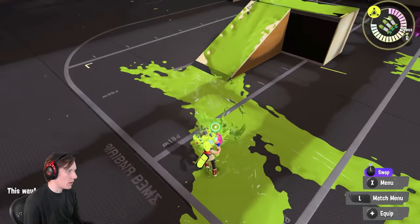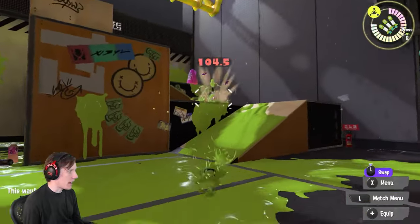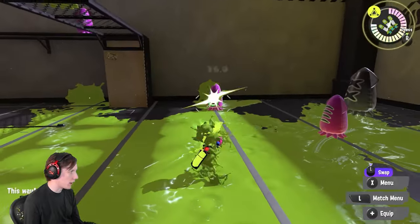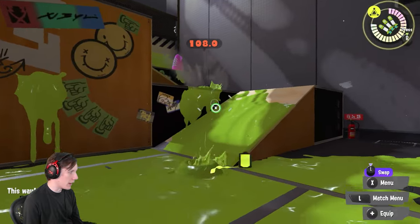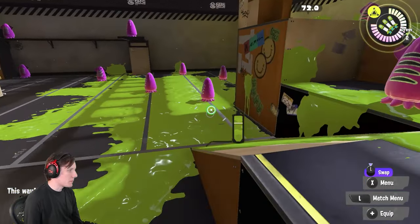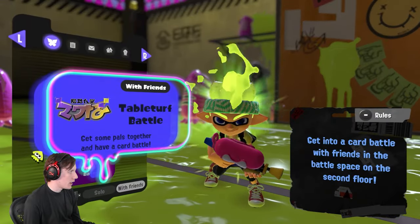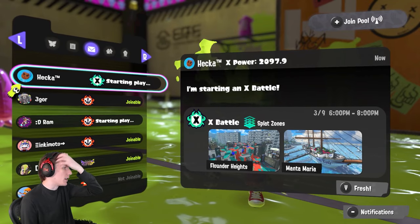I've been getting a bunch of questions about the pools system introduced in the fresh season patch. The patch notes talked about a new system for multiplayer, and it's been confusing for some — it took a bit of experimentation on my end to figure out. To join a pool, you go to the match menu with the L button, tab over twice to the envelope area, and click the plus button in the upper right to join a pool.